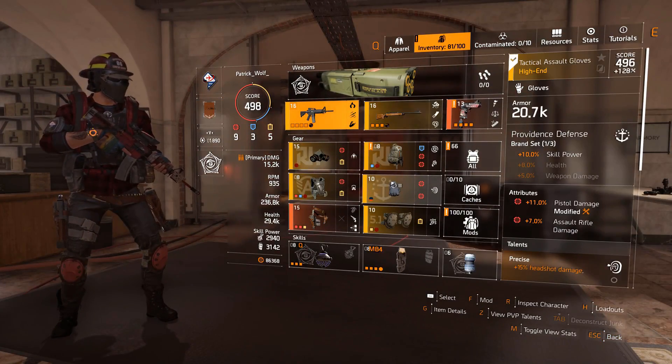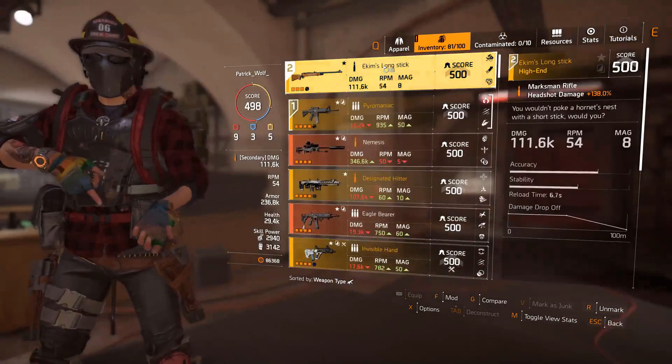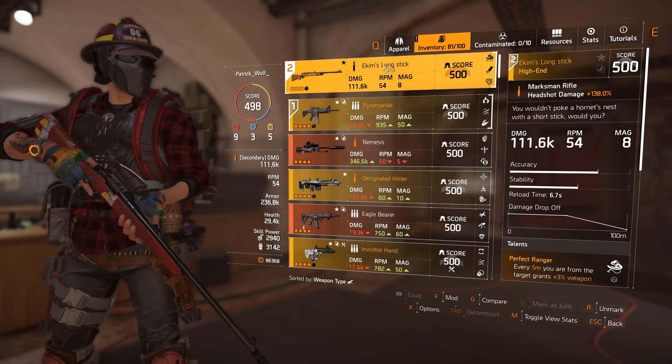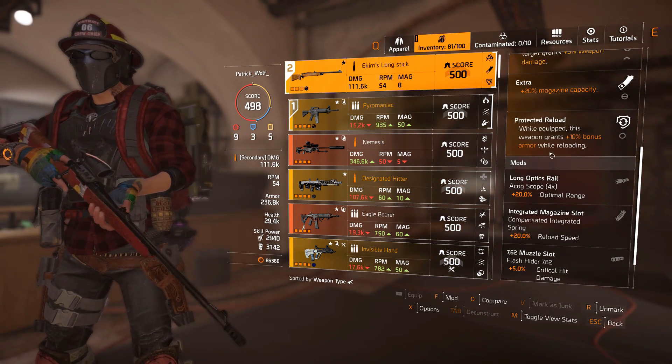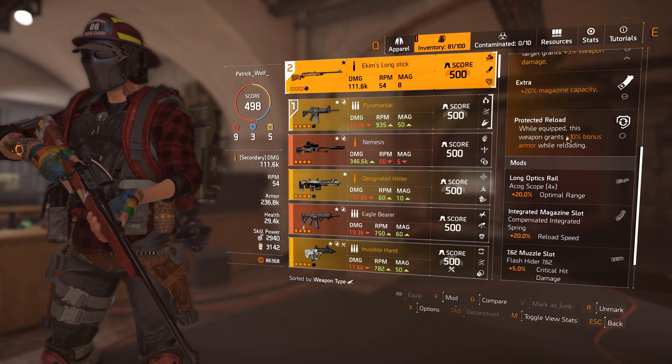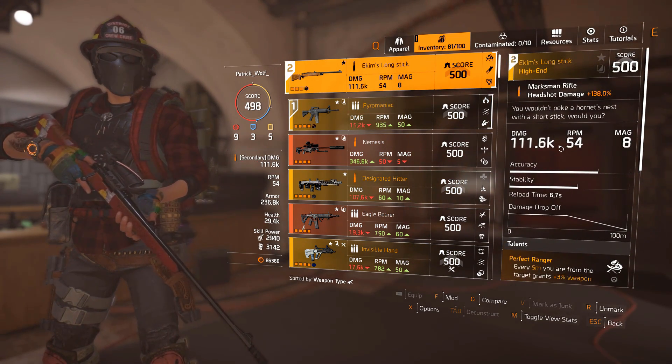We've got a LEGO Double Duty. We don't have the BTSU gloves — that's for a reason, because we're using the Gunslinger holster. I just use whatever secondary gun works best for holster talents. We're going to be using the pistol, so you can use whatever gives you the best holster talents. It's not a holster talent per se — it's up to you. Don't worry about it, it's not too serious.